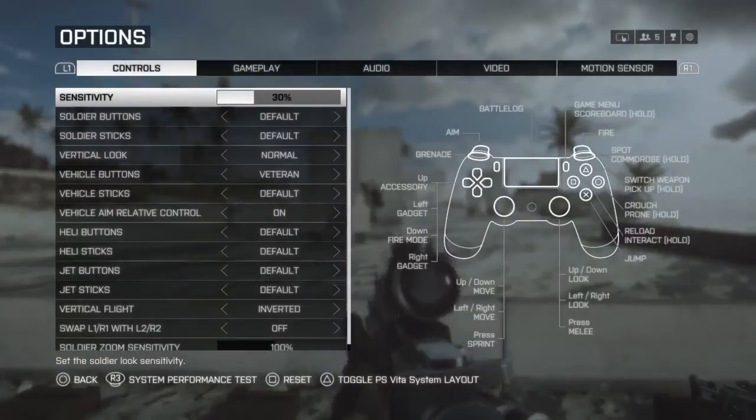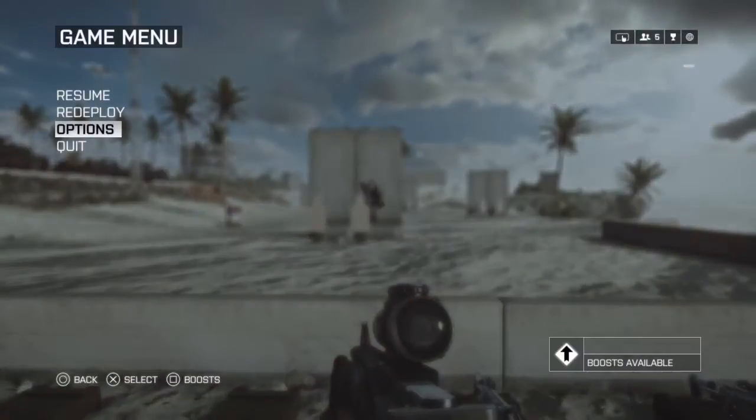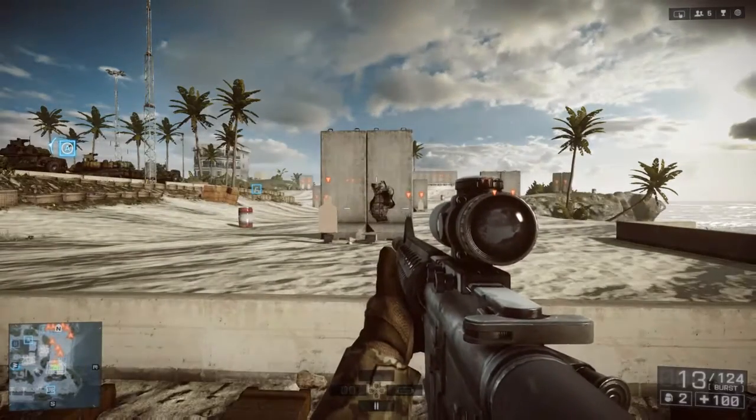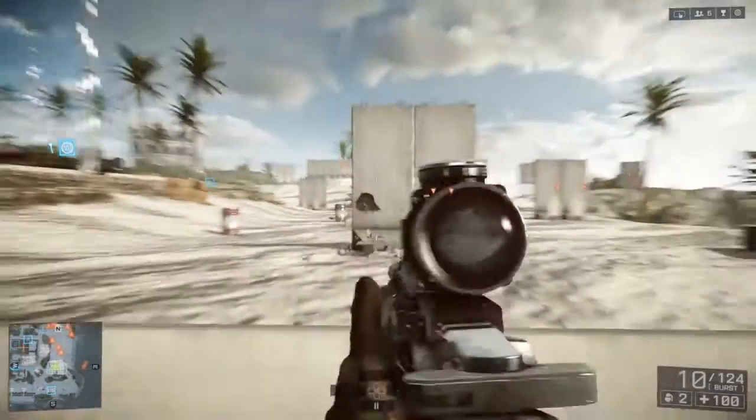I'm going to go back and enable aim assist and do the same thing. So I'm going to get the white crosshairs around the target, but just barely. And notice now, when I zoom up, aim assist brings me on target, so I'm going to hit it.